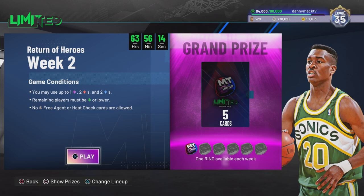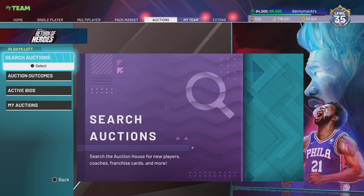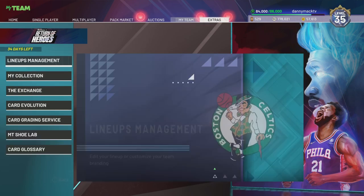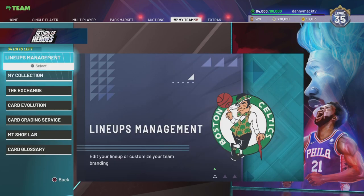So here are the requirements for this week: you may use up to one amethyst, two rubies, and two sapphires. After that, the rest have to be emerald or lower.